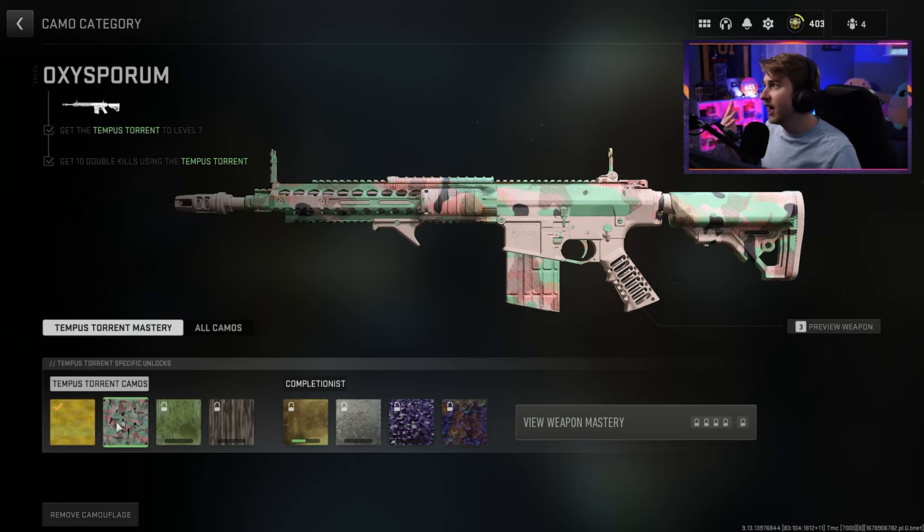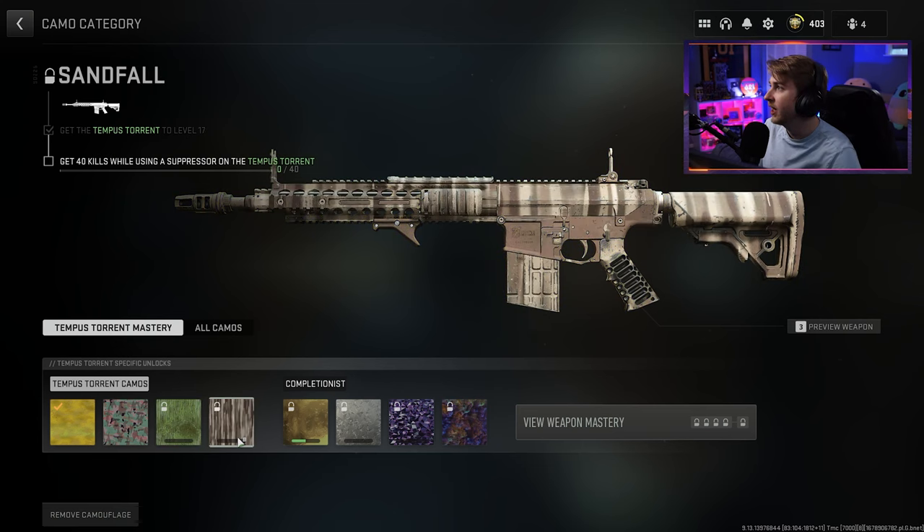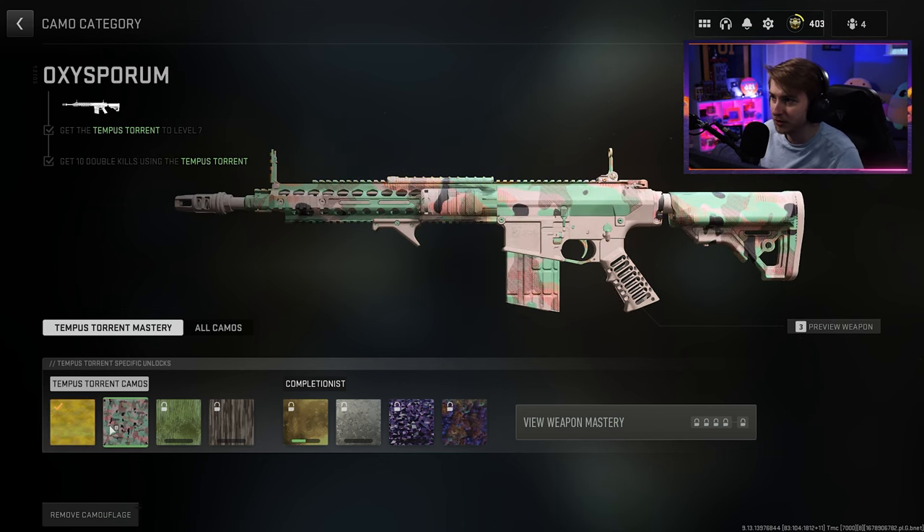Our second camo here is the Oxysporum. This is pretty decent — I like the variance of it. It's like some pastel colors mixed in there with some different patterns on it. It's pretty nice. Then we got Dire Growth. Not the biggest fan of it, but it's not terrible. And then Sandfall, which is really bad. It seems like they got these camos backwards almost — it should start with Sandfall and then Dire Growth.